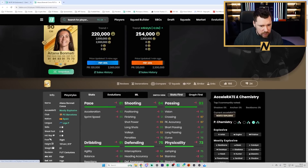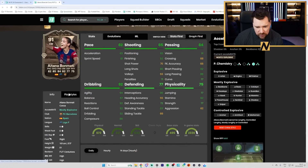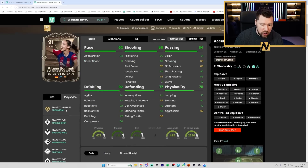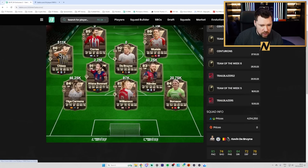We've got Aitana Bonmati - plus one, two physical and defending, and then ones across the board otherwise. She just won the Ballon d'Or! Five star, great dribbling, very good passing, other than shot power great shooting, good pace, good defending, good physical, low on aggression. Incredible play styles: Relentless, Perfect, Technical, Incisive Pass, Tiki-Taka, Finesse Shot. Good card, good card.